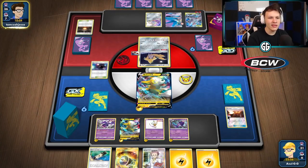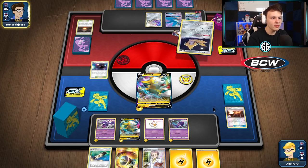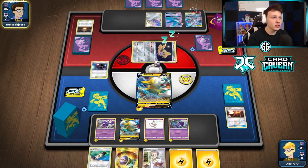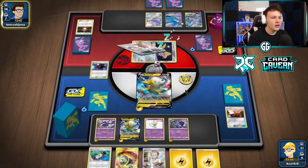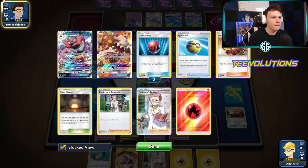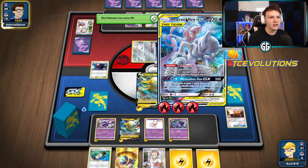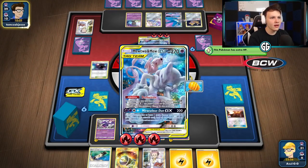We're getting a lot of energy into play — this is perfect, exactly what we want. They can actually knock out my Bolteon next turn, but we should be able to respond with a knockout almost guaranteed, especially if the Ultra Space sticks. Currently they only have Crushing Punch lined up. There's a Research — looks like they're gonna whiff the knockout and have to go for Crushing Punch because they did whiff an energy.